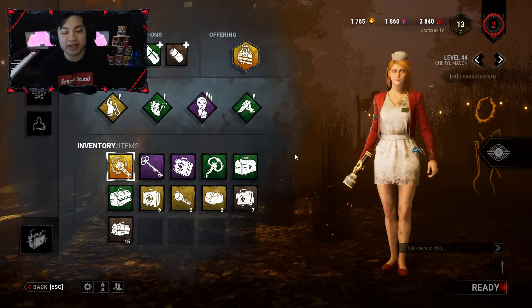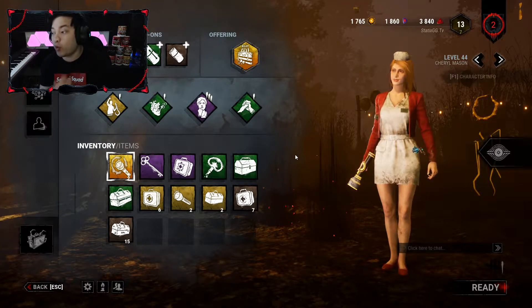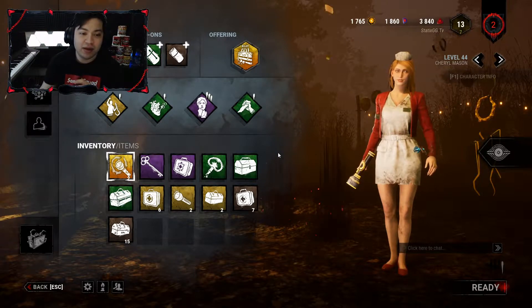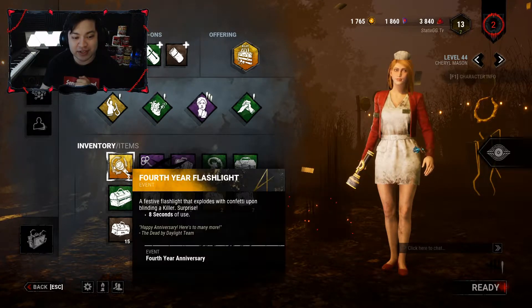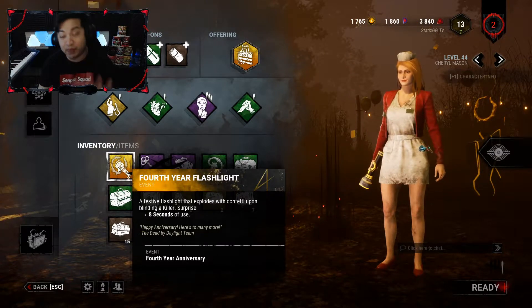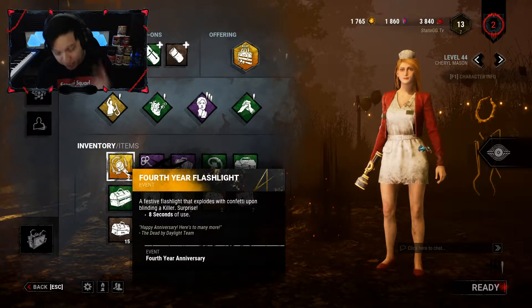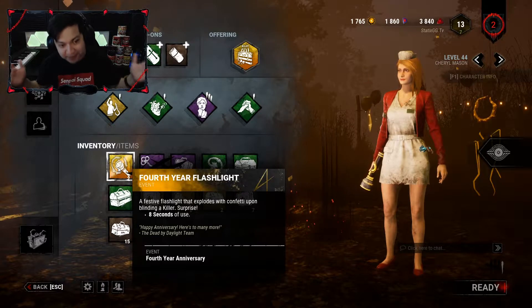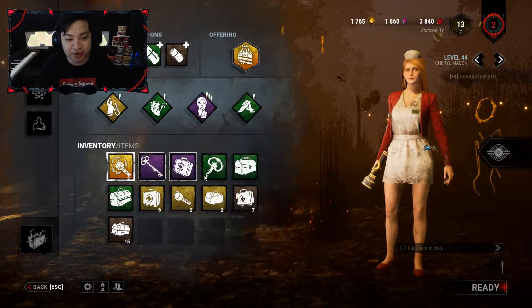What's going on guys, welcome back to my channel, welcome back to more Dead by Daylight. On this video we're going to be showing off the brand new item for the fourth year anniversary, which is the four-year flashlight. It has eight seconds of use, but this flashlight is really special because each time you blind the killer it actually explodes with confetti — pretty awesome and pretty cool.